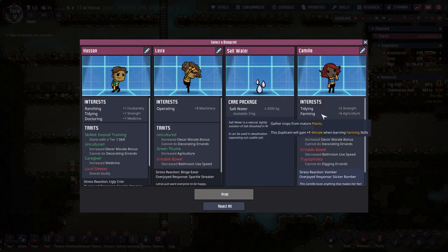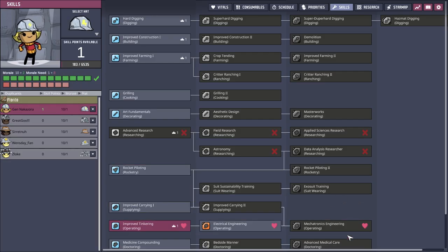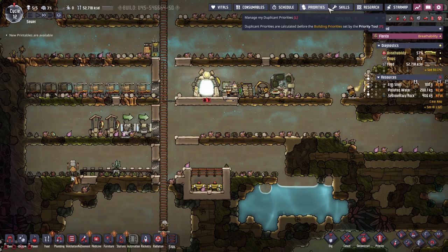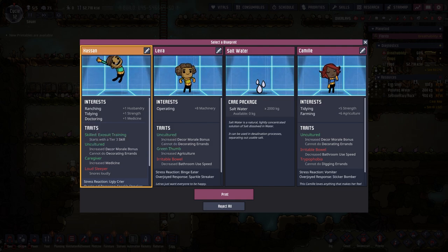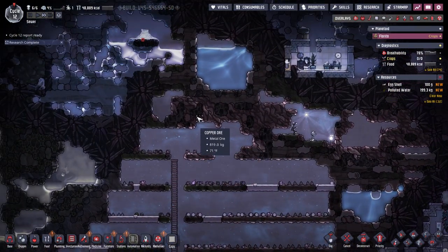This will give us a dedicated farmer, and this is another rancher. Do we have a mechatronics engineer already? We wanted to go into mechatronics - it costs a lot of skill points, but it's so worth it. We have our early mechatronics engineer. I don't really like loud snorer because you have to give them their own space, but he also comes with exosuit training. I'm going to take Hassan. Welcome to the colony of the Salty Prince.